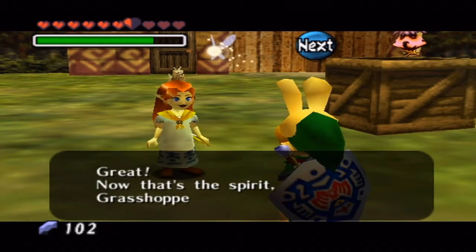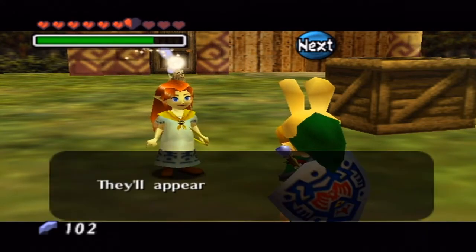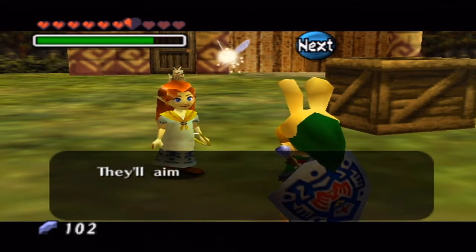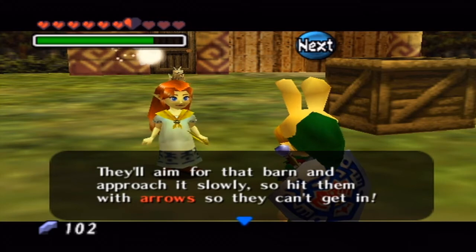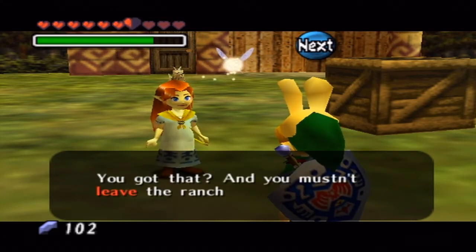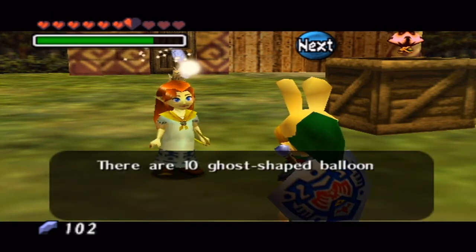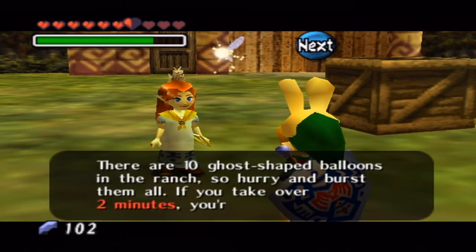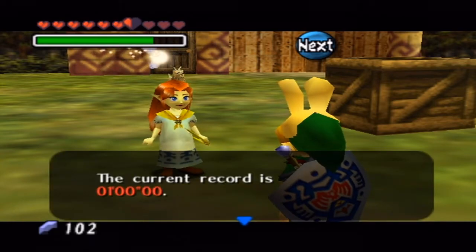Sure, we'll give it a try. Romani explains her strategy: they'll appear all over the ranch, aim for the barn, and approach slowly — so hit them with arrows so they can't get in. Basically, there are 10 ghost balloons here. Our job is to shoot them down before two minutes is over. If we can't do that, we don't pass her test. The current record is one minute.